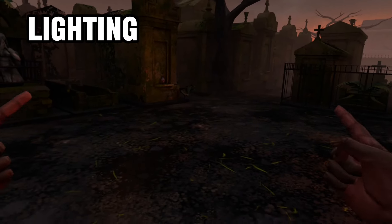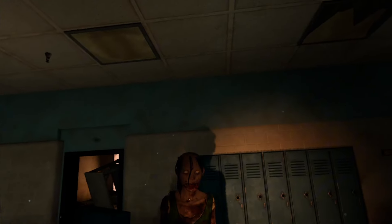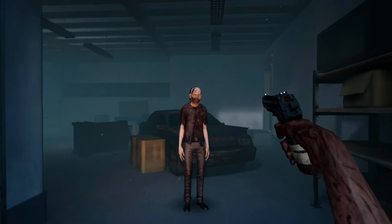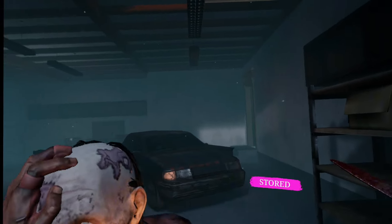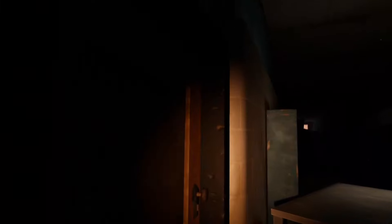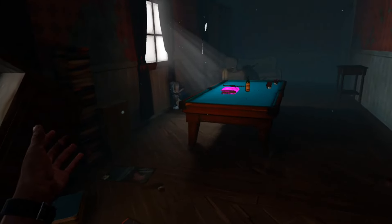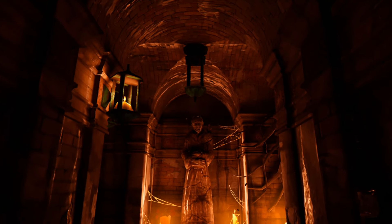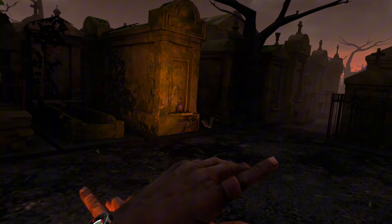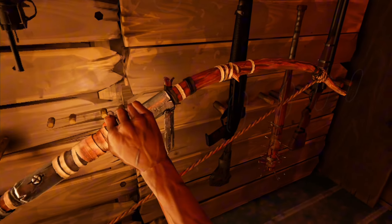First off, they upgraded the lighting and the shadows in the game, and you can really see the difference in the dark. The zombies look better and they have their own shadow now. Here we are in the catacombs, and here's the statue they showed us in the trailer — it does look way better than before. The lighting in here is pretty nice, as well as the way light reflects off of weapons and objects. Take a look at this bow — this looks amazing compared to before.